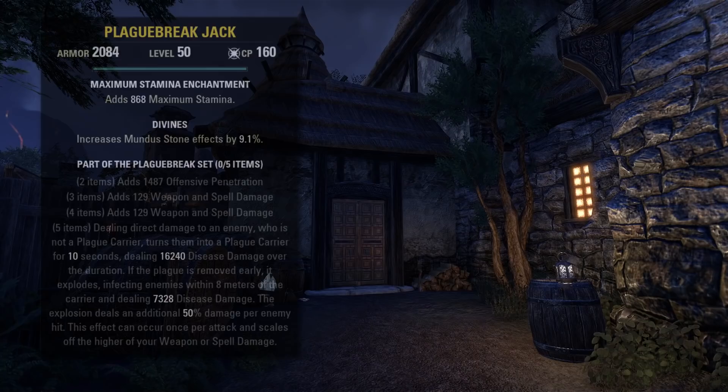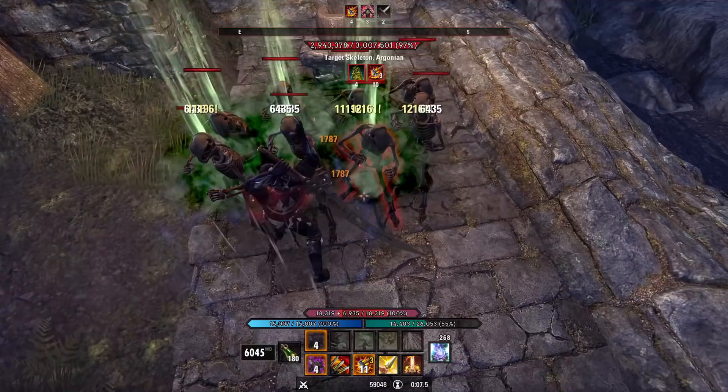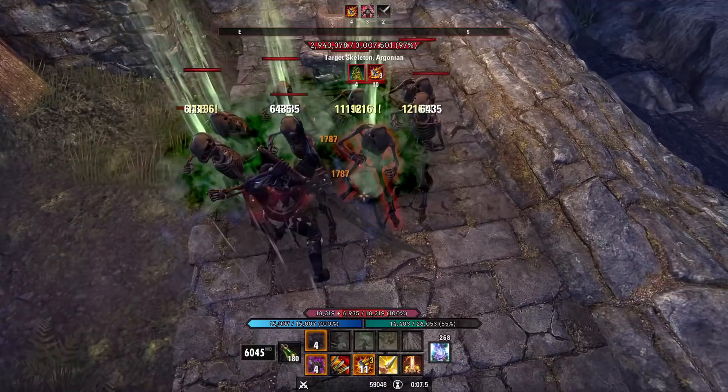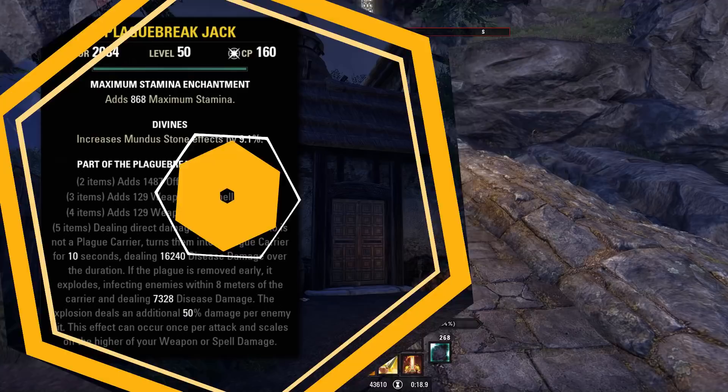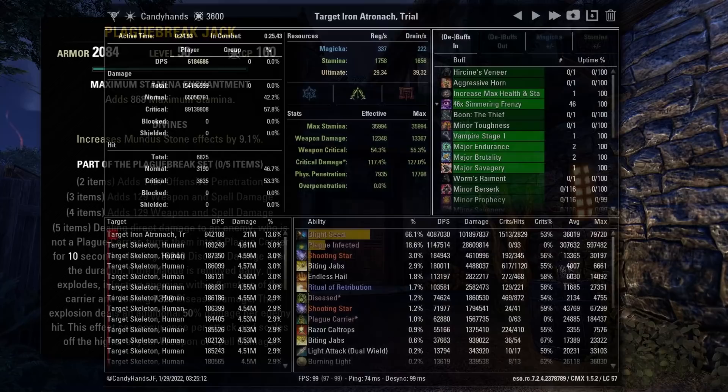Plague Break works a little differently. This set actually puts a dot on the target whenever you deal direct damage. Luckily this set operates intelligently, and although you can only apply this to one target at a time, each instance of direct damage will prioritize a target that doesn't have the dot applied. So if you are spamming an AoE direct damage ability on a group of mobs, each hit will apply the dot to a new target. This allows it to be run on multiple people as well. The second function of this set is where it gets really juicy: if the plague is removed early, it explodes, infecting enemies within 8 meters of the carrier and dealing disease damage. This explosion deals an additional 50% damage per enemy hit, so the more enemies in the area, the higher this damage ticks for. You can see in Candy's parse it actually had a max tick of 597,000 damage. Obviously you aren't going to get 30 enemies stacked up like this, but this just shows how it can infinitely scale with as many targets as you can stack up.